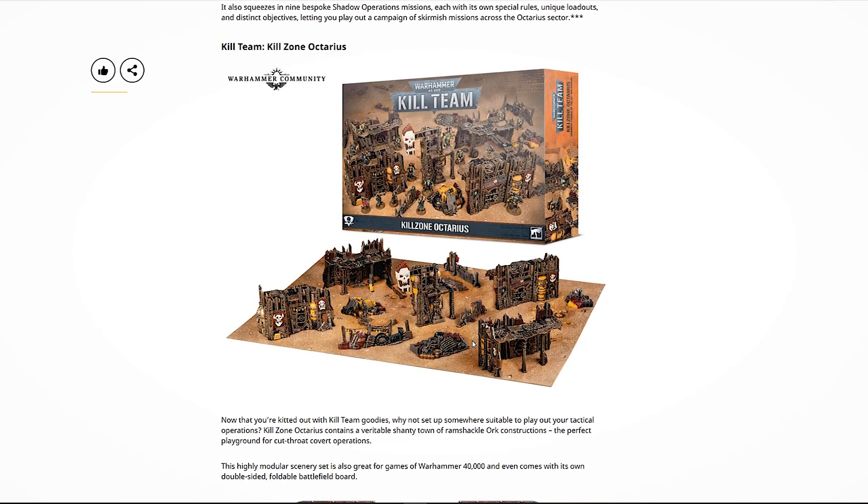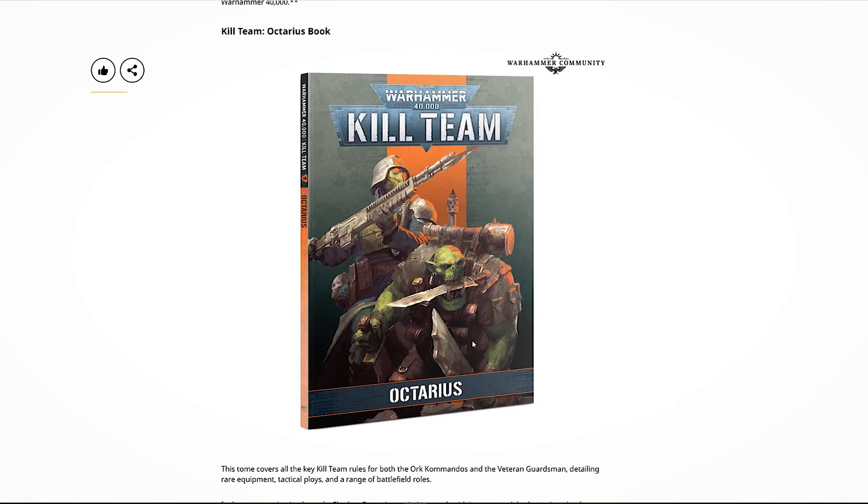The starter set is a basic set of everything you need to start playing, including gauges, dice, the rulebook, and terrain. Also available is a box called the Kill Zone Octarius — like the old Kill Team sets, a box with only the board and terrain if you want the complete set of Orc terrain but don't want any more Orcs or guardsmen. We're also getting the Kill Team Octarius book that contains all of the rules for the Orcs and Death Korps of Krieg, their new equipment, terrain rules, and campaign mission rules.